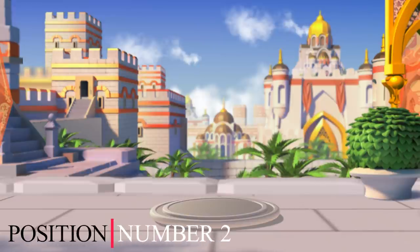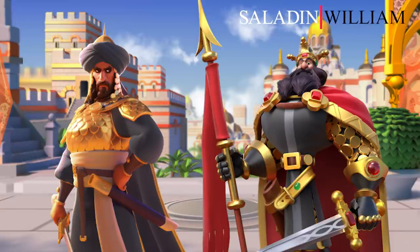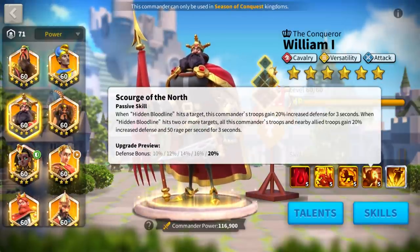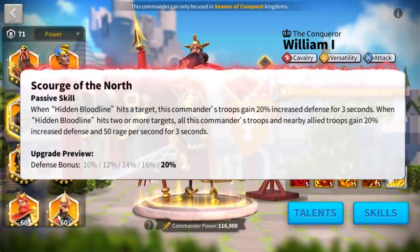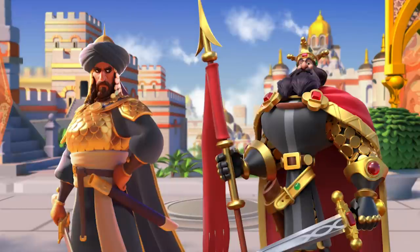In position number 2, with a silver medal, we have Saladin and William. This combo was my top favourite for cavalry before the introduction of Zhang Yu. In fact, I rated it the best open field march by utility in my first open field rating a few months ago. This march is tanky, fast enough, and has a lot of utility, especially thanks to William and his defence and rage buffs, which are passive and will stack with any other active effect.